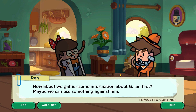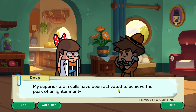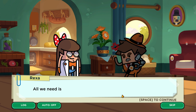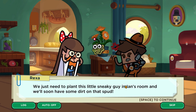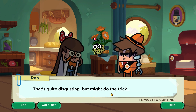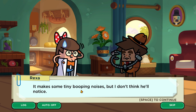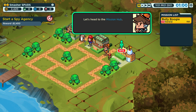Welcome to the spy agency. Time to make preparations for our first mission — let's gather information about G Ian first. One character's 'superior brain cells' kick in with another idea: a spy booger gadget. We just plant this sneaky little guy in Ian's room and we'll soon have some dirt on him. It's described as quite disgusting but might do the trick. We head to the mission hub where the new mission 'Bully Boogie' is displayed.